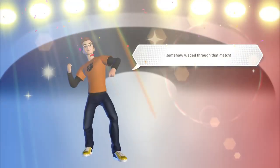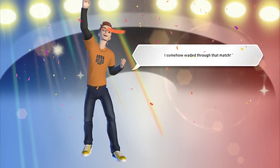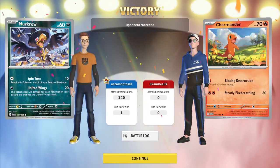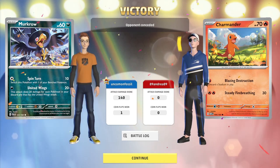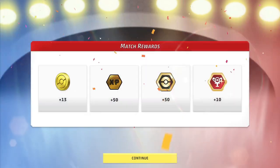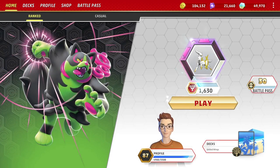Hey, deck works! They could have gone for two Charmanders on the bench, but instead they wanted to get the Duskull down. They left themselves vulnerable to a Boss. They were another turn away — could they have gotten enough going? They might have. Because eventually with the Dusknoir line, they can take out my Rowlet. But hey, got the win. With United Wings, the deck's a lot better. Let's go look at the 60-card list in a little more detail.